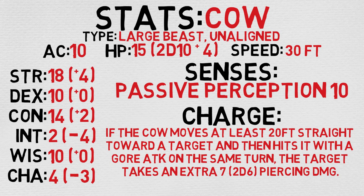Taking a look at his other stats, most notable would be his hardiness. He has a plus 2 in constitution. Quite stupid, only a 2 in intelligence, and quite uncharismatic as most beasts are. Taking a look at his senses, he only has a passive perception of 10, but he does have access to the charge ability.